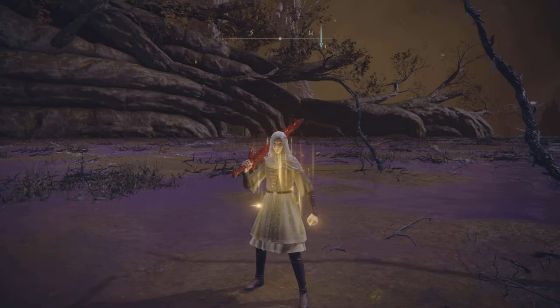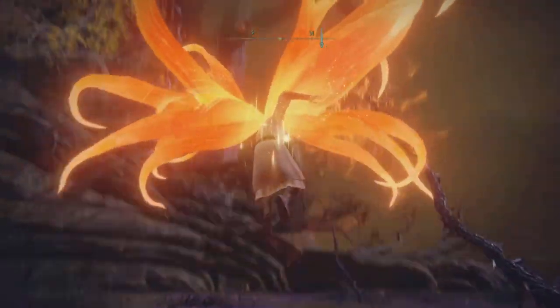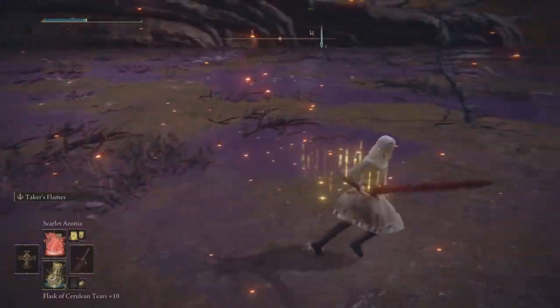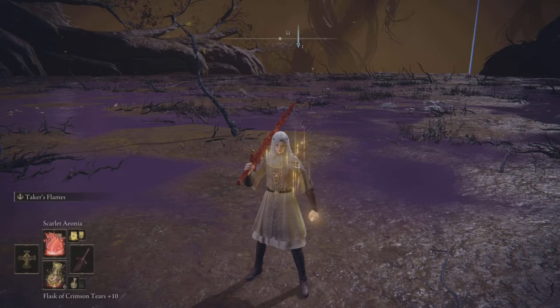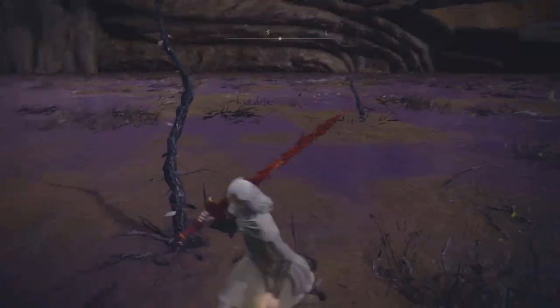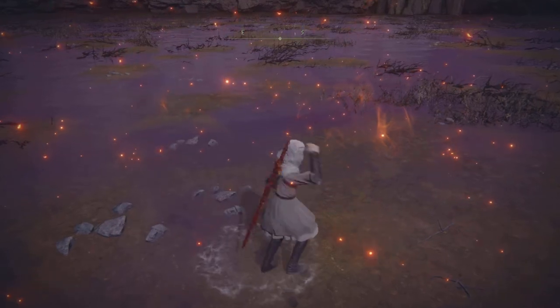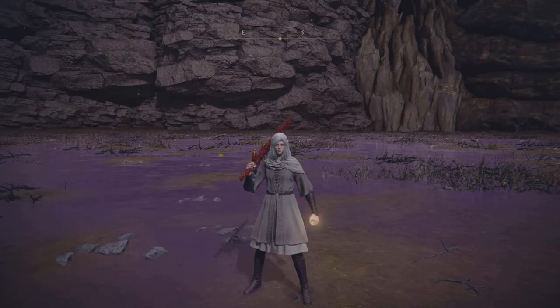Then there's Scarlet Aeonia — good luck trying to get it, but for those who know, give it a whirl. It has a massive initial explosion followed by an after-effect that applies scarlet rot. Plenty of things in this game are weak to scarlet rot, and even resistant enemies aren't immune. Scarlet rot's damage over time is amazing, so if a boss is weak to it, just pop this at the start of the fight, let it explode, let the DoT tick, and you've proc'd rot while also dealing solid burst damage.